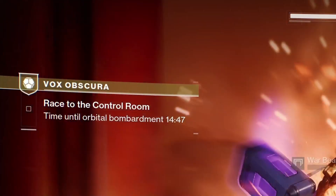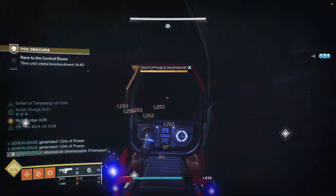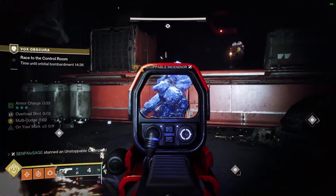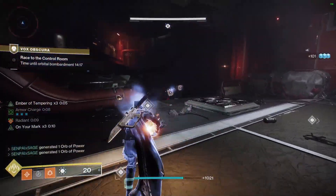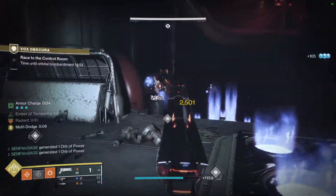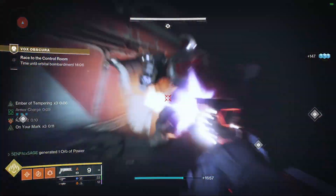The final encounter is kind of lengthy, but you're given a 15-minute timer, which is more than enough time. In this first area, there's an unstoppable and a lot of adds — just kill all the adds and murder the unstoppable. There are a lot of objective icons that pop up, and essentially you have to go into three different rooms and kill specific scions to unlock the main door. Watch out for the fire on the ground — you can't really jump over it without taking damage.